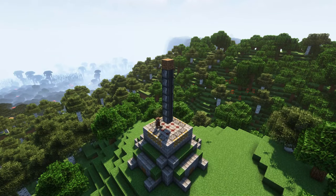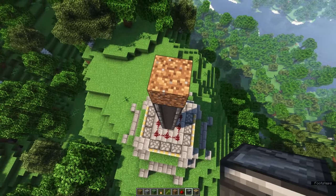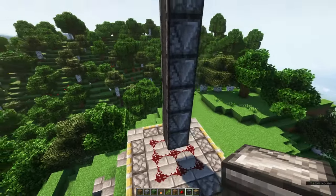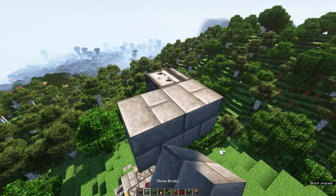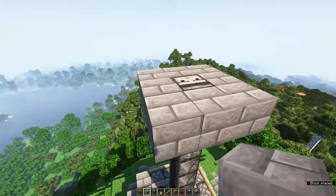When you remove the final dirt block on top of the top observer, you will notice that it will trigger the pistons downstairs — this is exactly what we want. Around this top observer you want to place stone bricks with redstone dust on top.